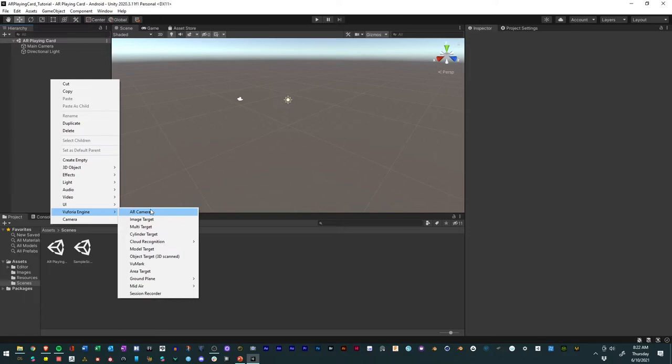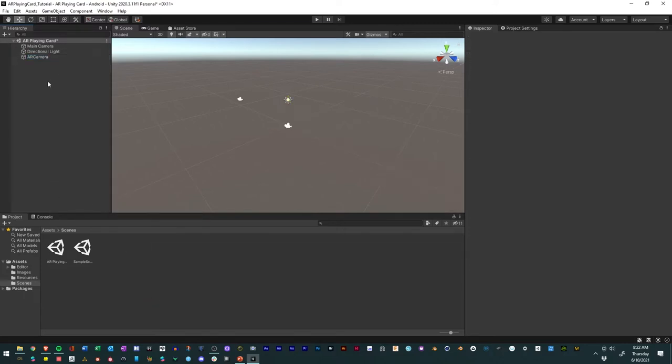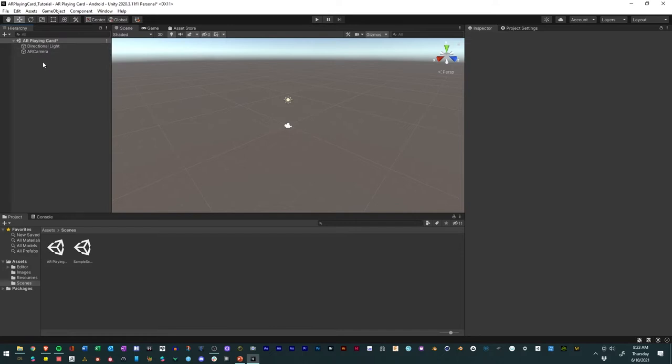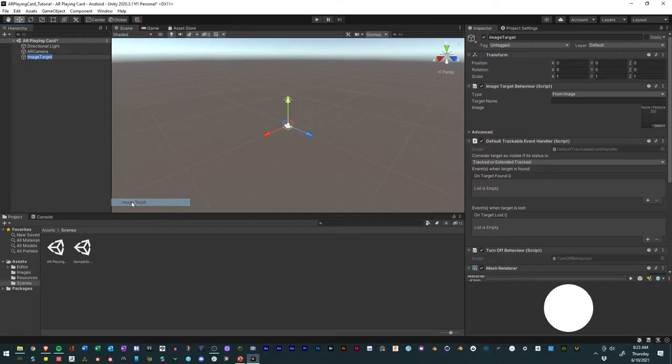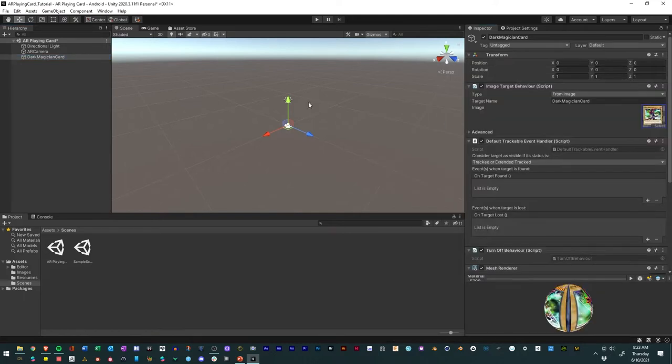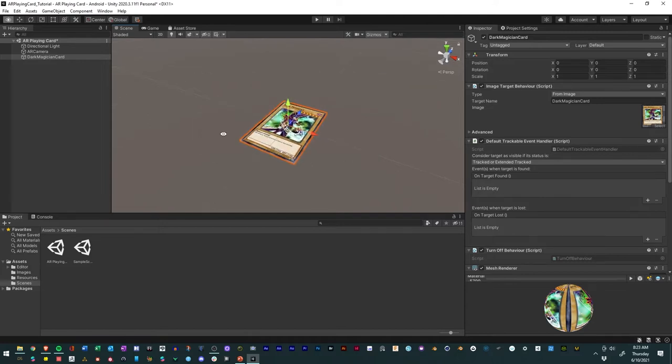Now we build out our AR environment. Right click, go to Vuforia Engine, then AR Camera. This mimics our phone or webcam. Delete the other camera because we shouldn't have two cameras. Then right click Vuforia Engine and go to Image Target. I'll call this 'Dark Magician Card.' With it selected, go to Image Target Behavior, change it to select, and change the image texture to the Dark Magician. When I double click on it, I can see my Dark Magician card right there.